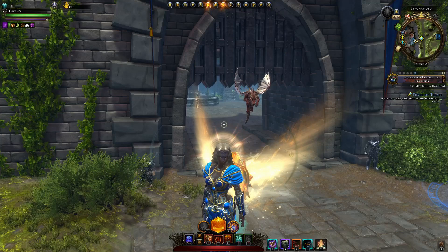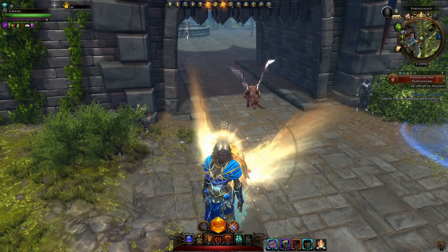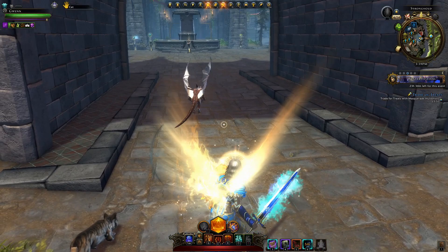We begin with powers. We're using Oath Strike all the time — you want to use it in between using your shield. Hold down Oath Strike so you're attacking, but then you can also spam your shield in between. This gives you the ability to gain your daily back really quickly.